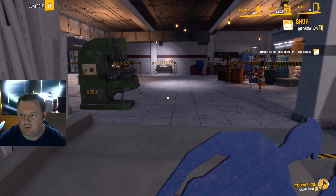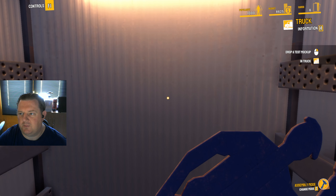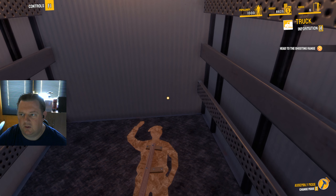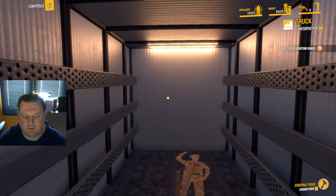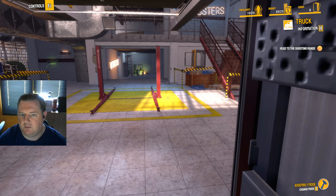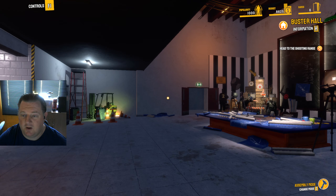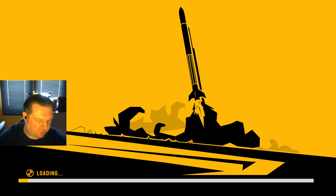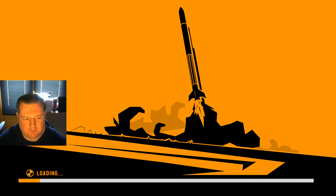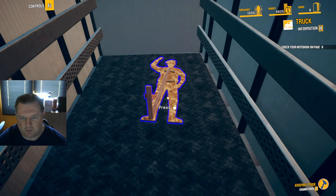Transfer the test mock-up to the truck, and the truck is here. How do I put the test mock-up down? Drop the test mock-up. And then head to the shooting range. The truck is at the back but we're going to leave through the front. Shooting range. I'm trying to work out exactly what I'm playing here, because at the moment this feels very familiar to what I did last time. Definitely some stutters going on.